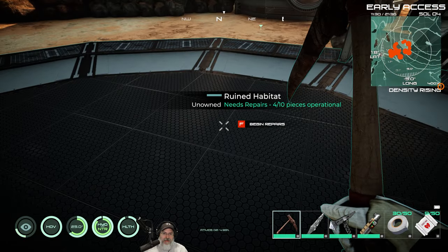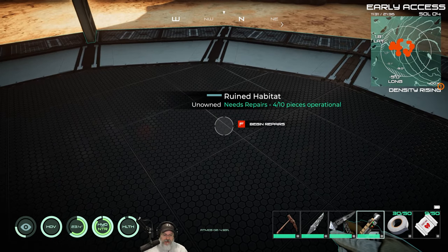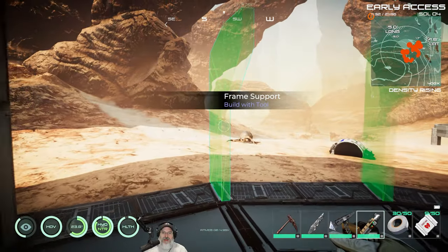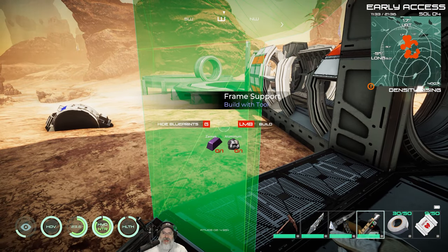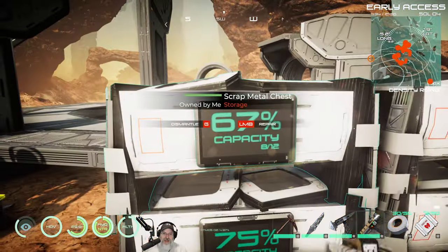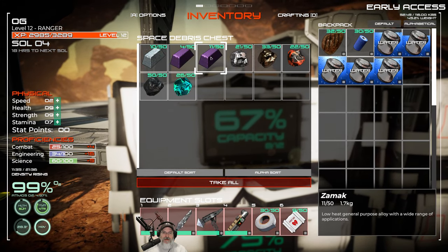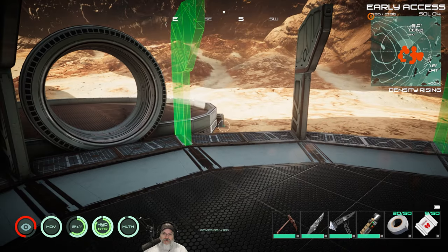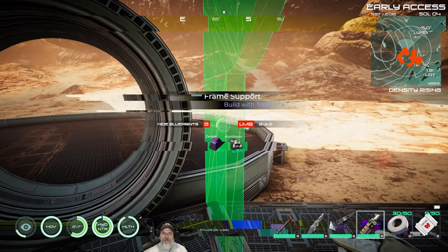Let's focus on seeing if we can get this habitat repaired. Press F to put down the ghost of the things we need to repair. We need some zamoc and aluminum for all of that stuff. We got 11 zamoc and some aluminum. Left mouse button to build.